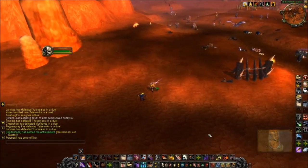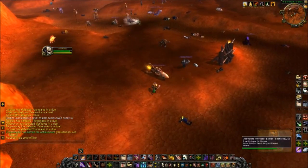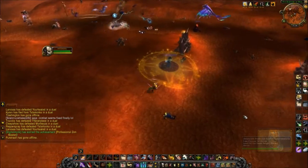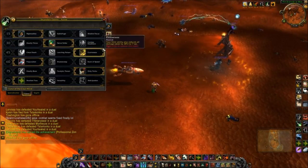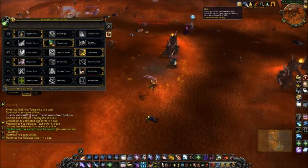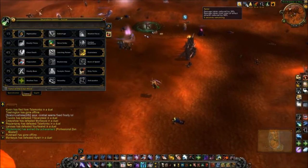At the start I'd pop Evasion and use my Garrote, so I silenced him and dodged his physical attacks. That's basically how I locked him out. I also have my Feint glyph and Feint spec with Elusiveness, so I just spam Feint whenever I get the chance — whenever I have some energy to spare and whenever he's hitting me — for 30% less damage taken.